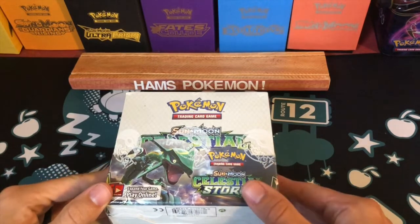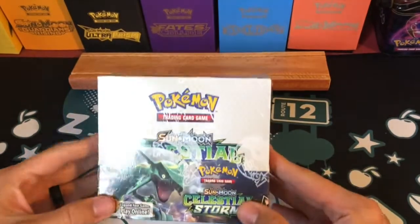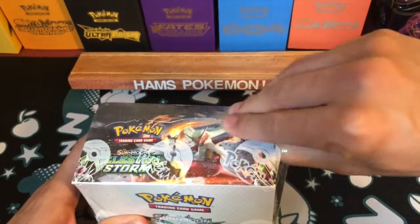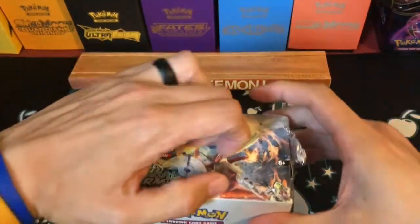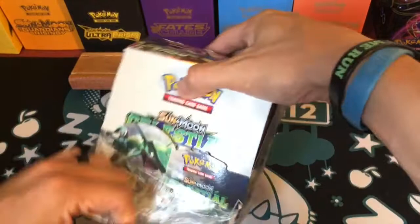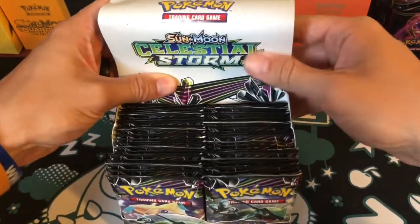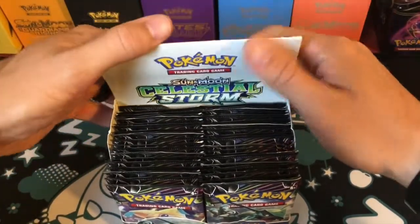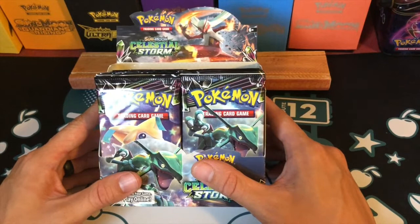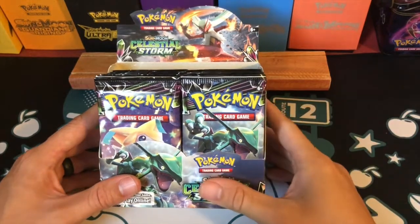Hello and welcome to Ham's Pokemon. Today I'm about to open up a Celestial Storm booster box. I'm just gonna open a few packs because it's obviously so expensive to buy these. I got this one for $80 on a pre-sale from CCG Castle, which is pretty good. It took them a while to get here — I was hoping they'd arrive on release day or the day after, but it is now the Monday after release, so I'm a little upset.